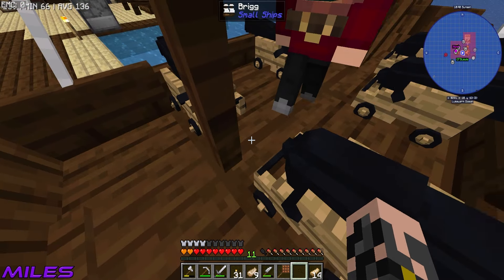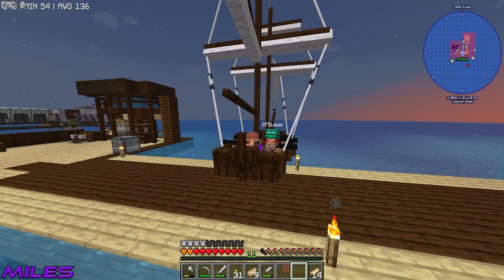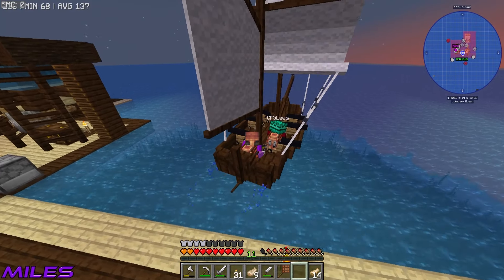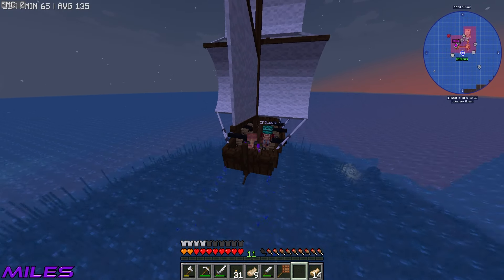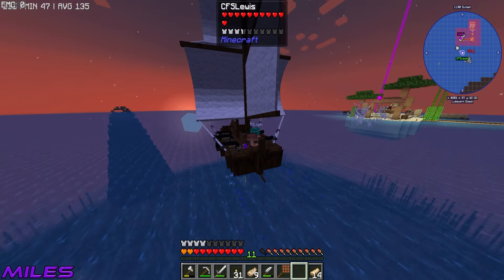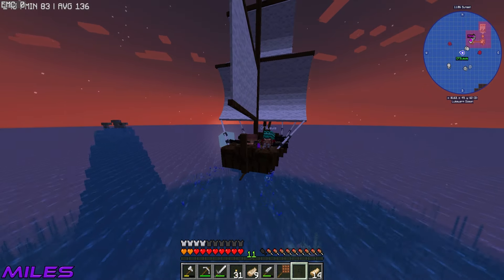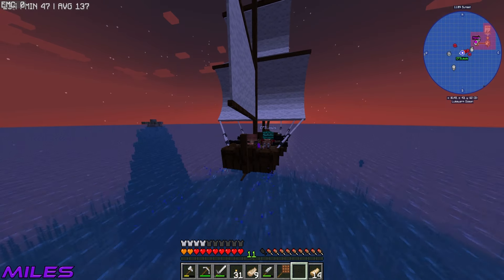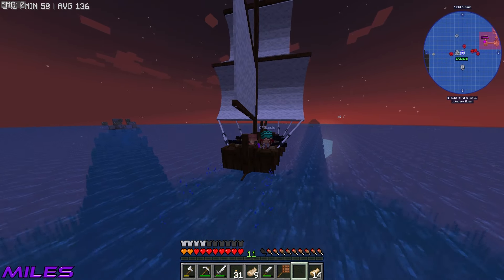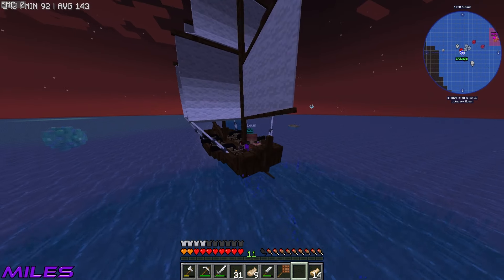We figure out the controls — R to lower the sail, forward to move. We test the cannons and fire with Space. We're looking to kill sirens and get more primitive gear, so we'll go deep-sea diving. There's a siren nearby — just going to ignore that guy.